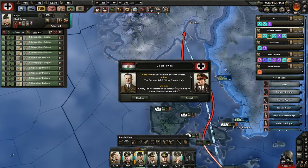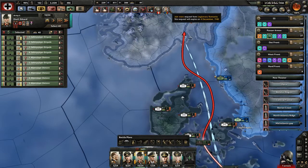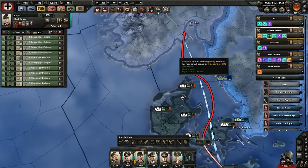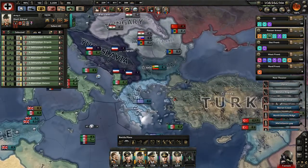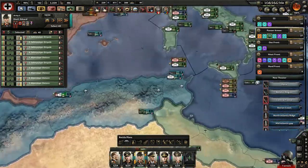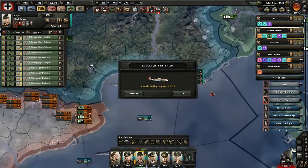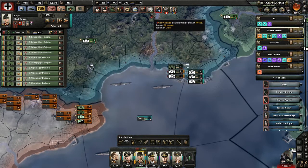I want us to help our war effort with the German rifles - yeah, we'll let you in. I don't know if we want Romania in or not, we're going to think about that for a few minutes. Okay, good - better fighters.